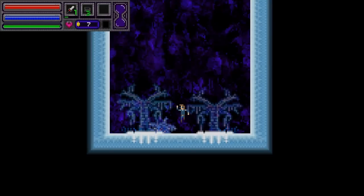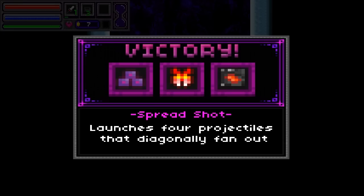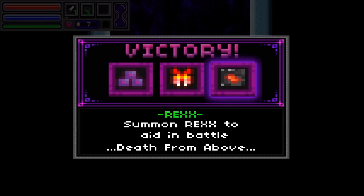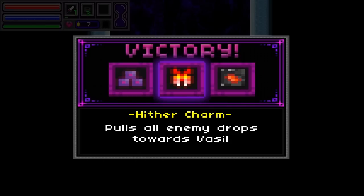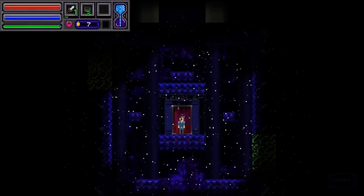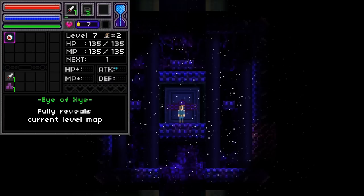Now we get to see something new. We get a green crystal, and the green crystal lets me choose from three different things. We get Spreadshot — launches four projectiles that diagonally fan out. Hither Charm pulls all enemy drops towards Vassal — that's actually pretty useful, but I kind of wish that was in effect all the time. And Rex — summon Rex to aid in battle, death from above. I would certainly prefer a passive-style weapon or improvement. I'm going to try Spreadshot, just because I've never really had something like that — more of a magic-based attack — just to see what it's like.